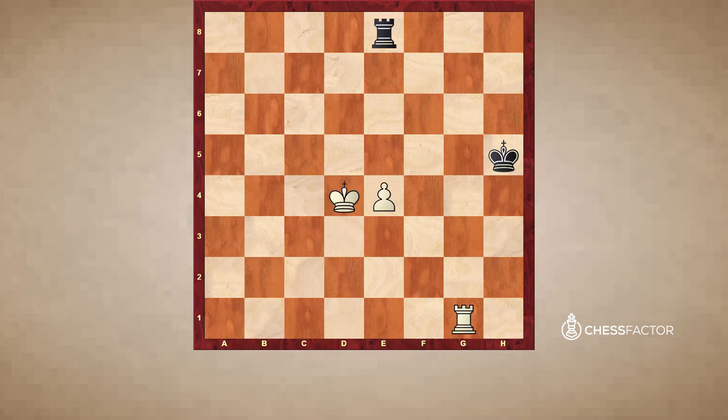What happens after Kd4? If White tries to use the same method as in the previous example, then Black makes a draw by playing Rd8 check, Kc5, Re8, Kd5, Re8 check, Kc6, Re8 — exactly the same. So White plays Re1, Kg6. We're looking at the same line as in the previous example, with the difference that the position is shifted one file to the right. The pawn is now on e4 and the Black king is on g6, not f6.